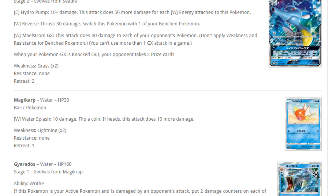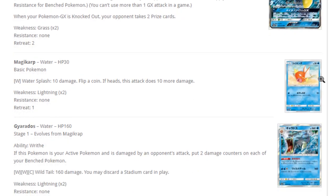Next up, Magikarp — Water Splash, 10 damage, flip a coin, if heads 10 more damage. Classic basic Pokemon. Then Gyarados with 160 HP — ability Writhe: if this Pokemon is your active Pokemon and is damaged by an opponent's attack, put two damage counters on each of your benched Pokemon. We all agreed that's pretty bad. For two water and a colorless, Wild Tail does 160 damage but you must discard a stadium card in play — also bad.